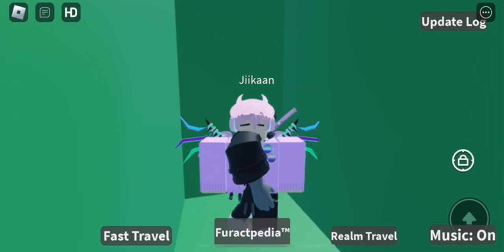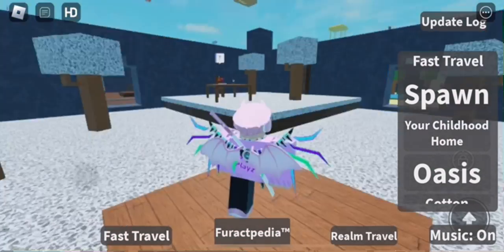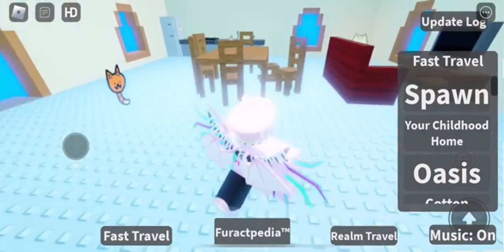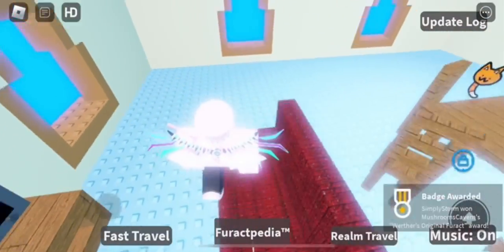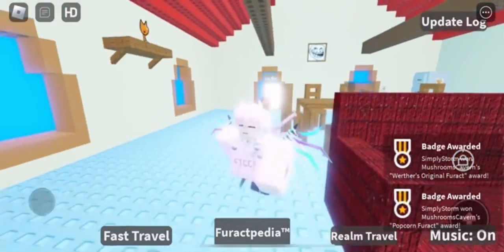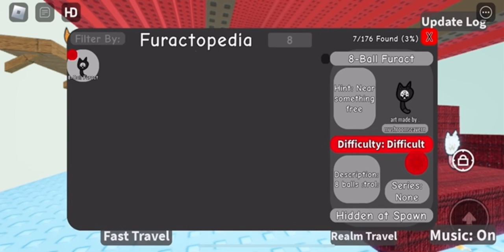Now the next one will be easy. You want to go back to spawn — actually, you should just click your childhood home directly. Once you're over here, go over to the couch. You can also get popcorn there, which I accidentally touched in this video. As you can see, I did get the original Furax. Once you do that, type it in your decks — that one should appear in there as the easy category.